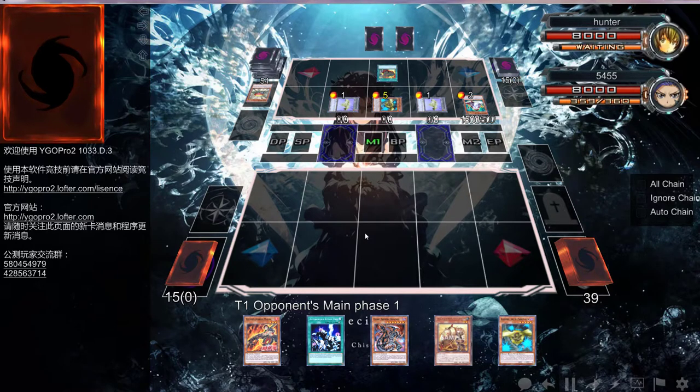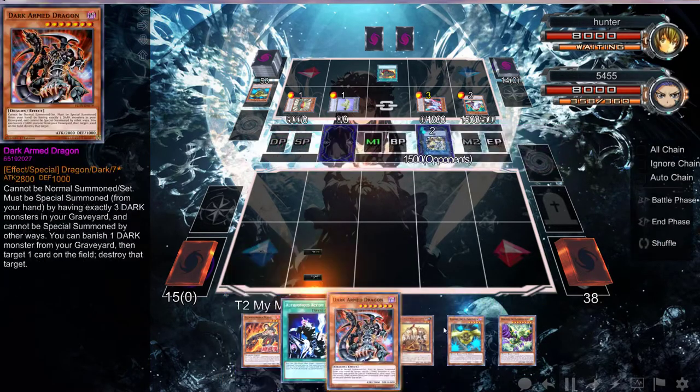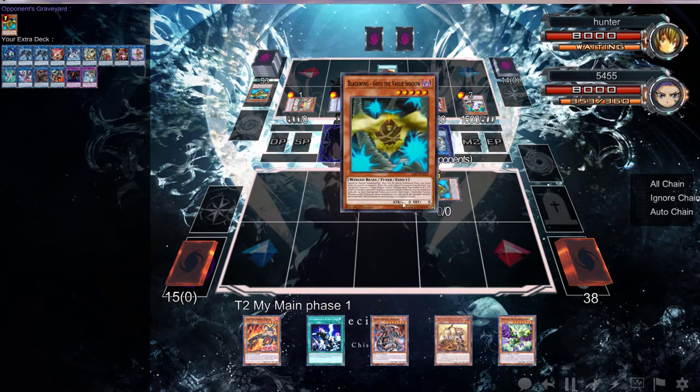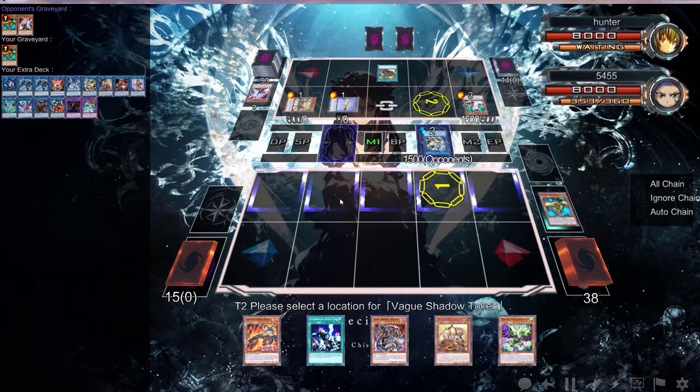Some good stuff happening right here — he's going to do a bunch of things. Definitely should be a Needle Fiber with the token. Yep, Needle Fiber — possibly going to get out a Level 1. He's going to get a Glow-Up Bulb — what? Okay, we'll do Wind Rose. What's in his graveyard? Oh, Gofu — we can get a Gofu back. Let's do this — it's probably gonna negate it. It does — that's completely fine.